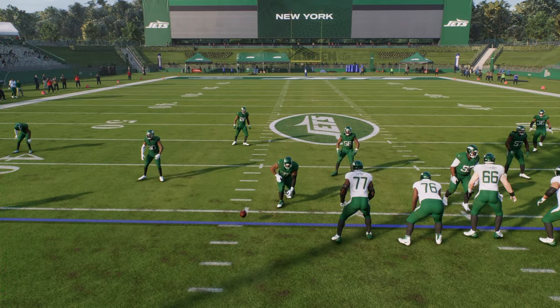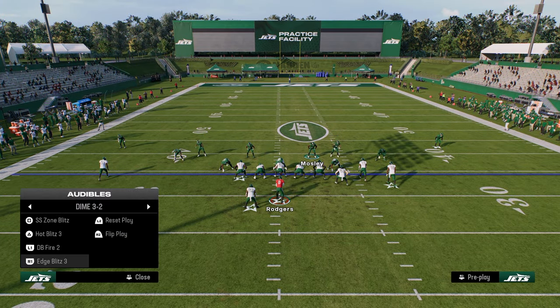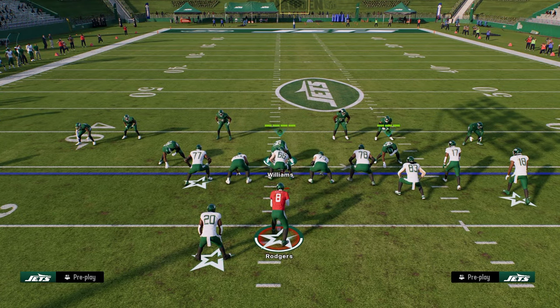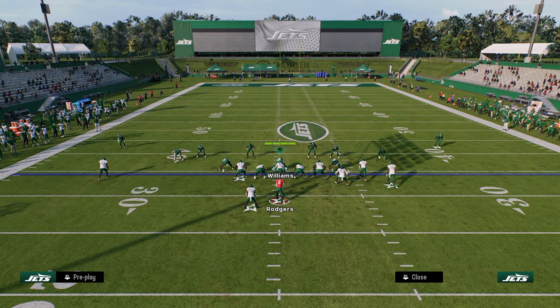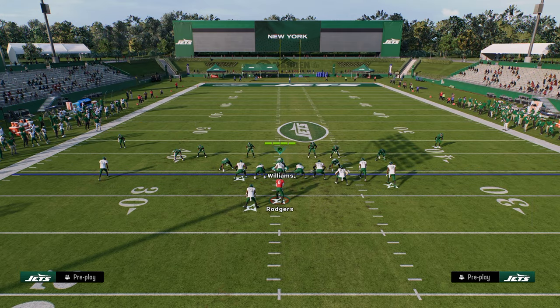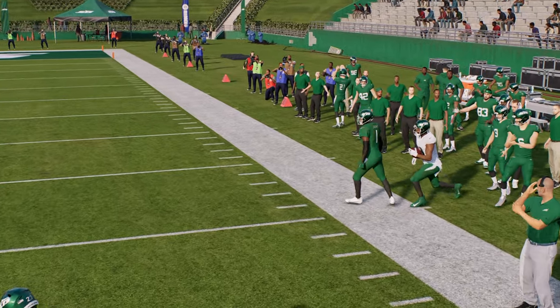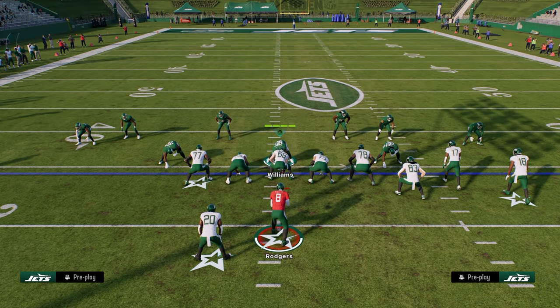The last thing I want to show is more coverage related. We're going to go to free safety or strong safety zone blitz and only send 3. I want to look at the outside third defending this corner route. This was another thing they said they were going to patch — making outside thirds able to play corner routes. But as you see, he does not play the corner route. I'm not exactly sure what this patch accomplished. This is the state of the game post-patch in Madden 25. If you want my updated e-books with everything you need to get better, that's linked in the description below.